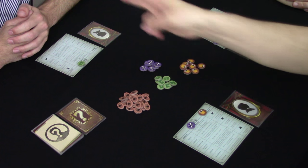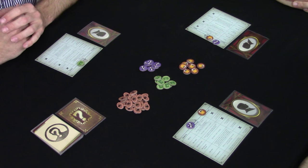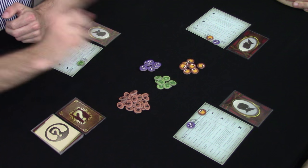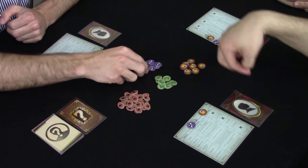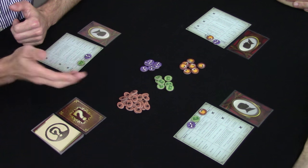Then I pass my turn to Aaron. As the butler, I'm going to choose another player — that player and myself will take a resource of our choice. I'm going to choose you, Tom. I'm going to take this cash right here. And I'm going to pass my turn to Wes.